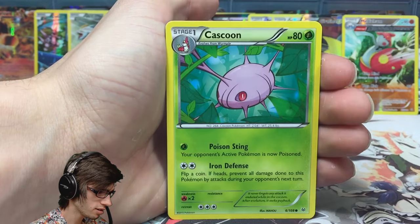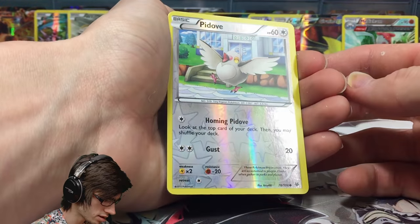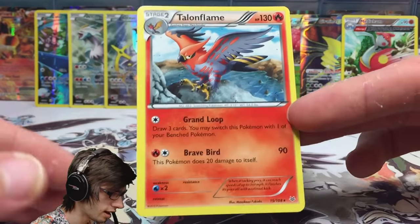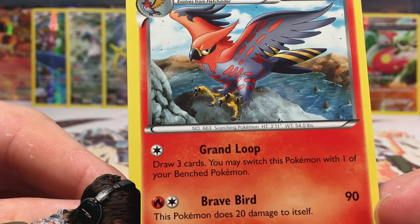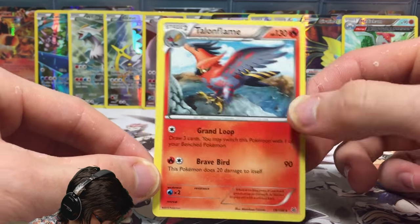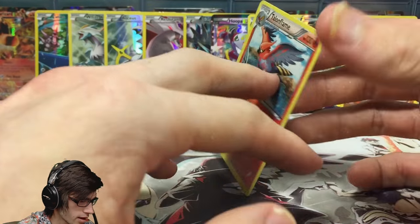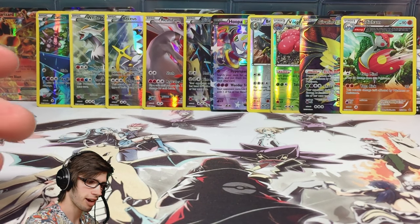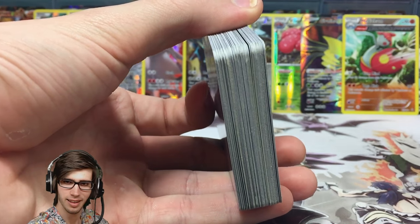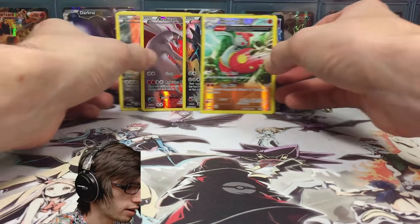From Roaring Skies we got Natu, Dratini, Hawlucha, Cascoon, Wally, Silcoon, Latio's Spirit Link, Pidove as a reverse common, and Talonflame as the regular rare. Even on this side you can see it's just off-center — not miscut, just off-center; this side is a lot thinner than that side. So we only managed to get one pull out of five packs today, which was pretty much expected — roughly one in three packs, but with only five packs there's a chance you won't hit two.